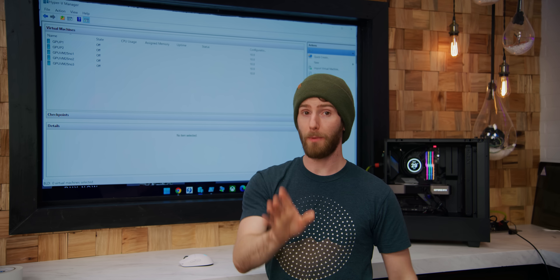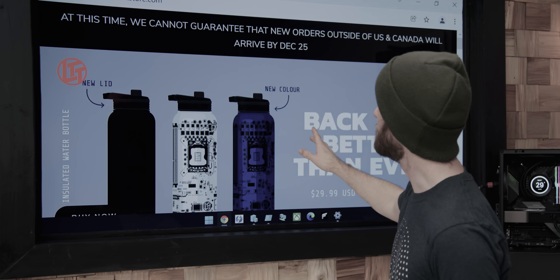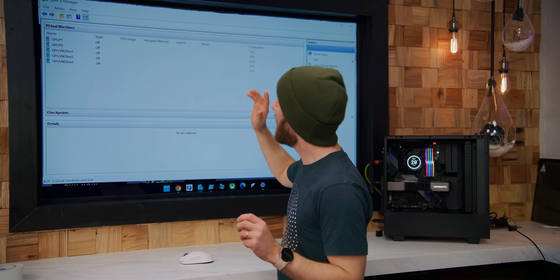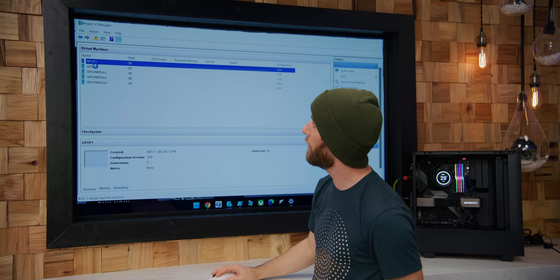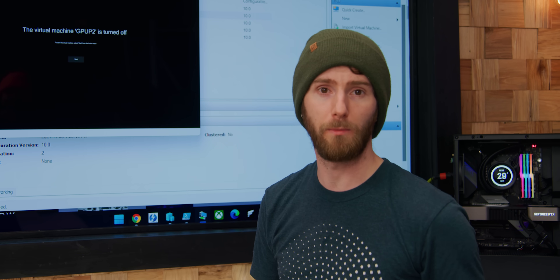Regular system memory can be divided up any way you like, just like with regular VMs. Since we've got a total of 32 gigs of RAM and most modern games are asking for eight gigs or more, we're going to divide them up with eight gigs per VM. We've got Hyper-V Manager open on our monitor — buy a desk pad at lttstore.com — and we're going to fire up a couple of VMs: GPU P1 and GPU P2, for player one and player two.